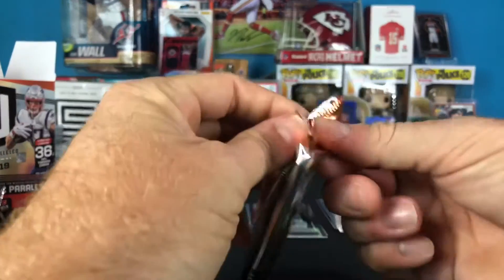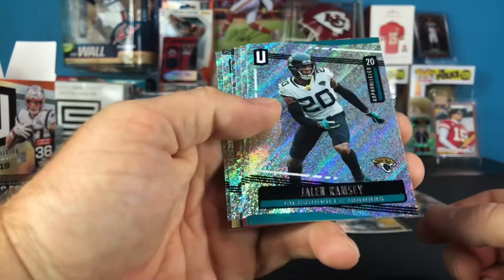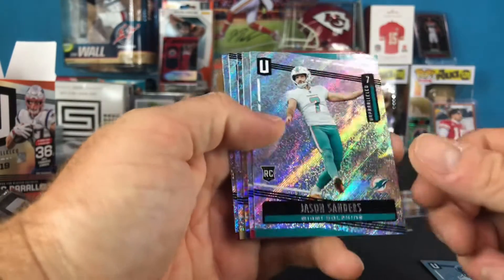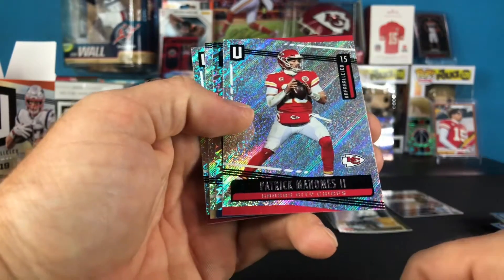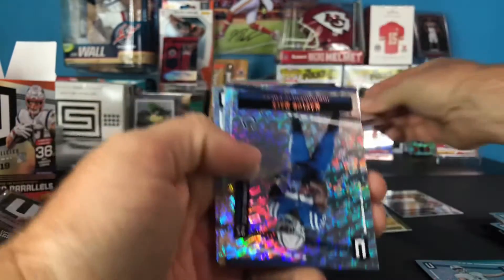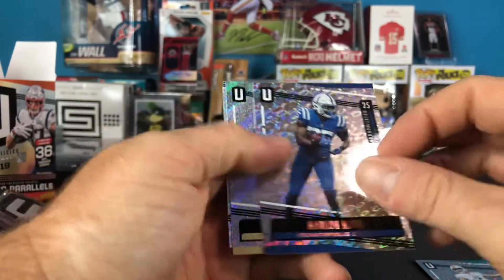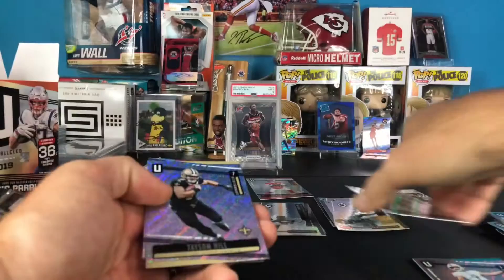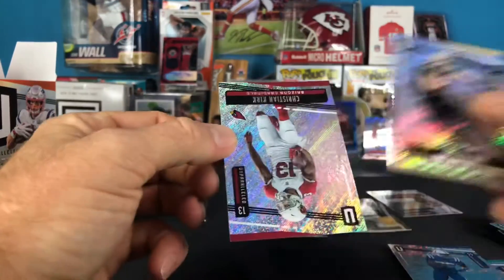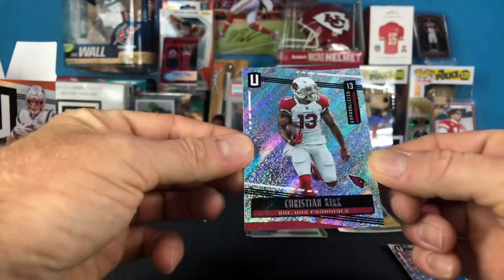Last pack - still haven't seen any of the really big rookies, so it'd be nice to hit one. Jalen Ramsey - there's one of the big ones. Jason Sanders, kicker for the Dolphins - I'll take that for the PC. This looks like another flight insert of Marlon Mack - yes, it says flight right down there at the bottom. Taysom Hill. And I saw the Cardinals logo - I thought it was Kyler, but it's Christian Kirk.